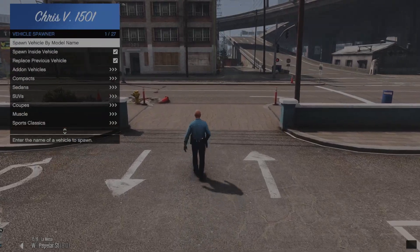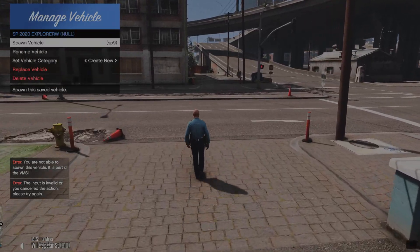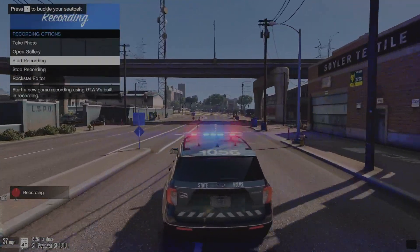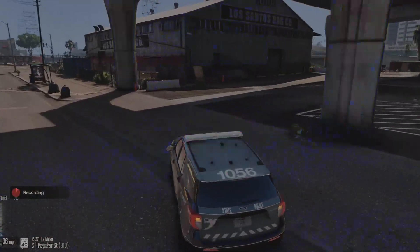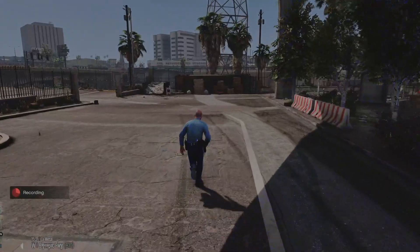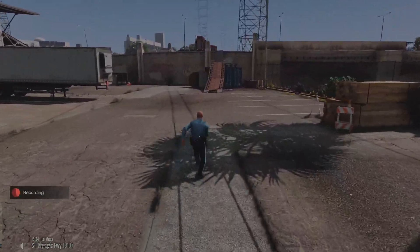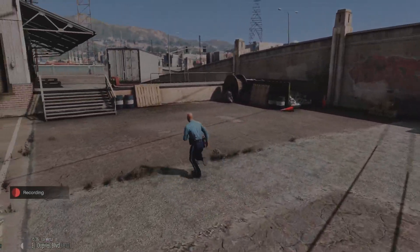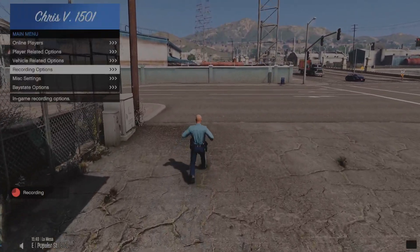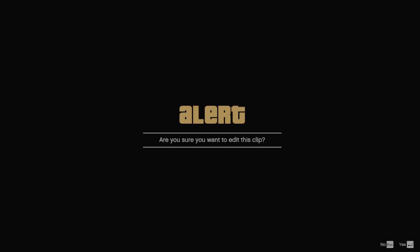Now we'll spawn a police car and start recording with Rockstar Editor. Drive up, get out, and run around — don't go first person because that will mess up your clip. Keep running, go upstairs, jump down, and then end the clip. Go to Rockstar Editor, create a new project, add your clip, and we'll edit it.